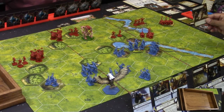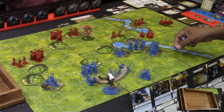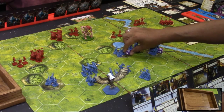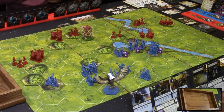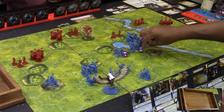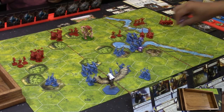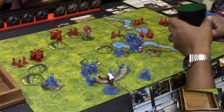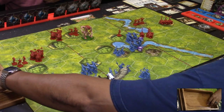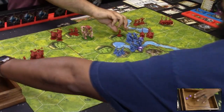Carlos plays Battle March — order three non-weakened units. He moves one unit forward to take the building, another to hold the bridge, and leaves the third to double shoot. In the attack phase, archers fire two dice at enemy archers — one hit and one lore. With Double Shot, they fire again: one hit and one heroic, killing the unit. First blood!